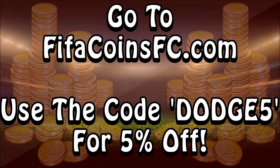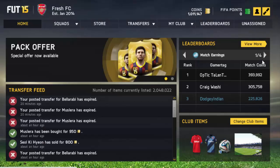Before I get into this video, if you want some cheap and reliable coins go to fifacoinsfc.com — the link will be in the description down below — and use the code DODGE5 for 5% off.